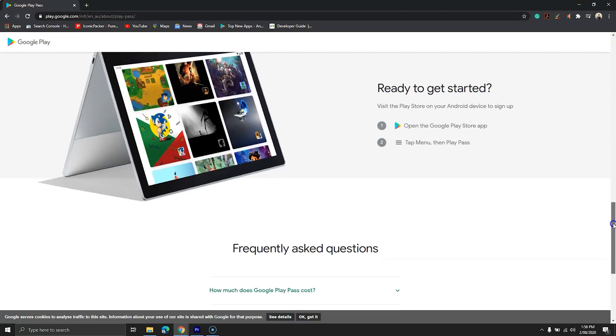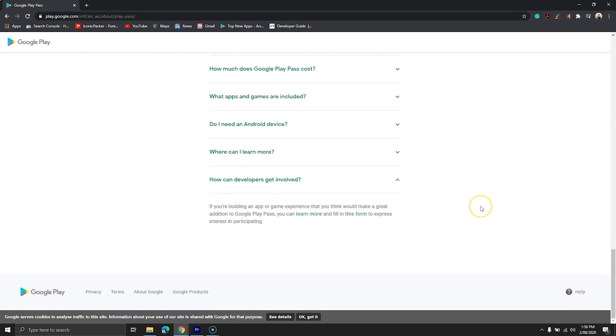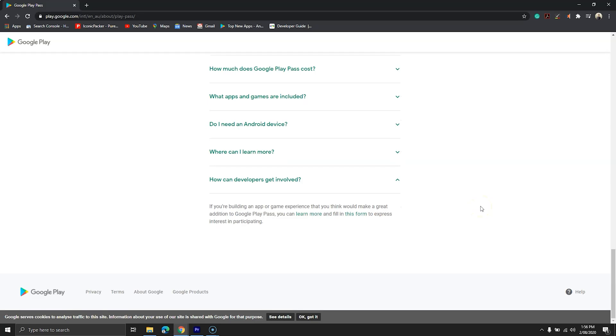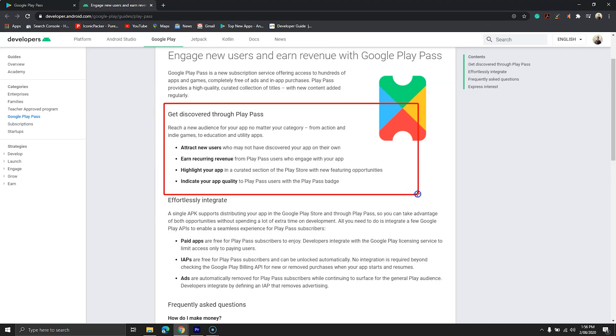Google has left something for developers too. If you are a developer who wants their app to be featured, you can fill a form on the official website. Just like YouTube, Google will pay you for your efforts. Google has also said that this feature will help new developers and creators who are struggling to put their apps in front of a large audience.